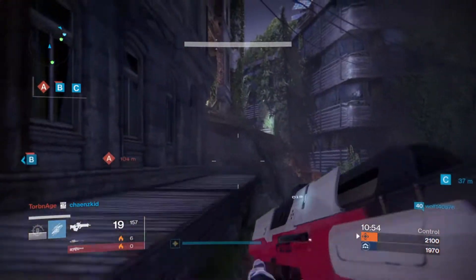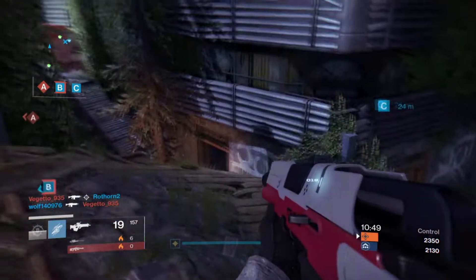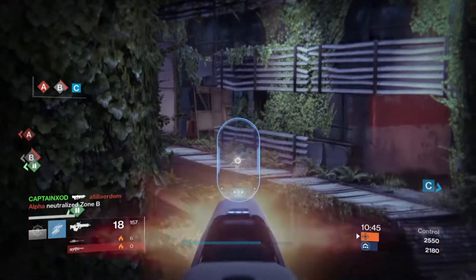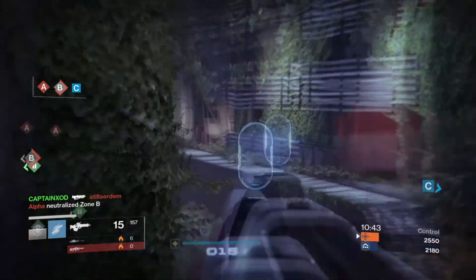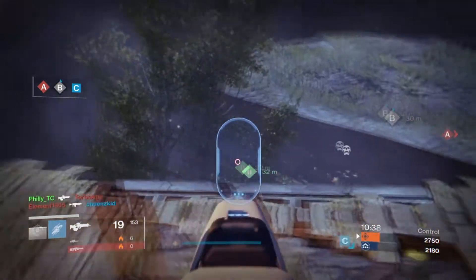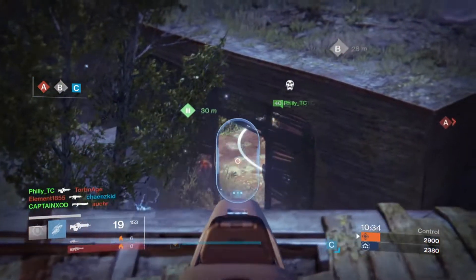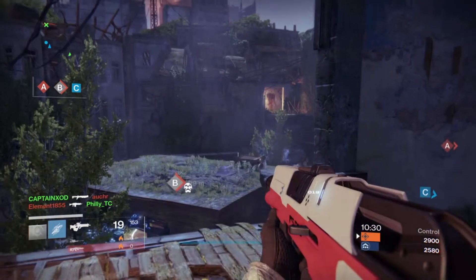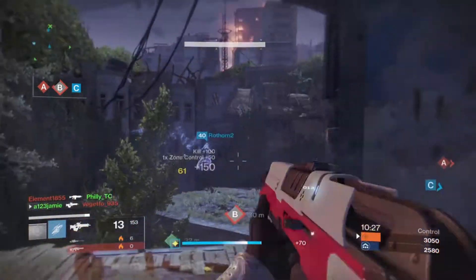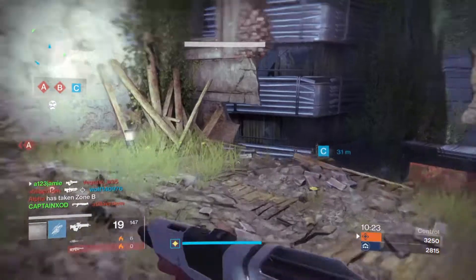Now, on to the Red Death. If you haven't been using the Red Death, go now, go and get it, upgrade it, and use it. Because Red Death is value upon value — every time you get a kill, it starts regenerating health immediately. This gun can be very useful in Trials, it's far better in Crucible, and on some of those more hefty Nightfalls, essentially it's like you're in God mode, as long as you're getting kills.